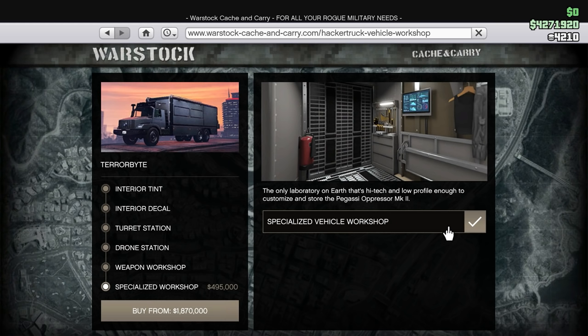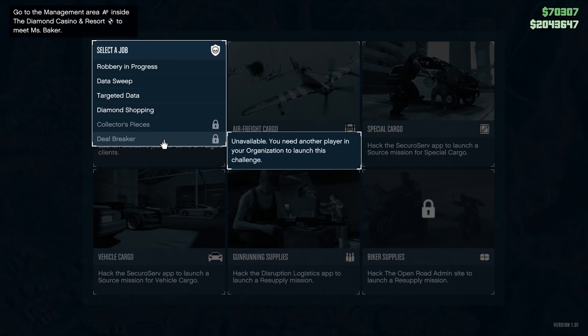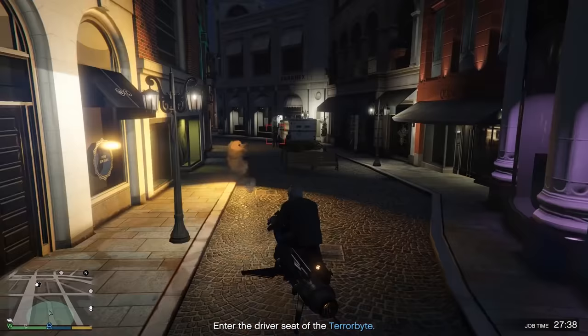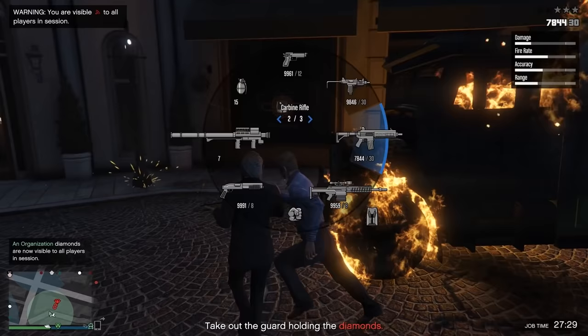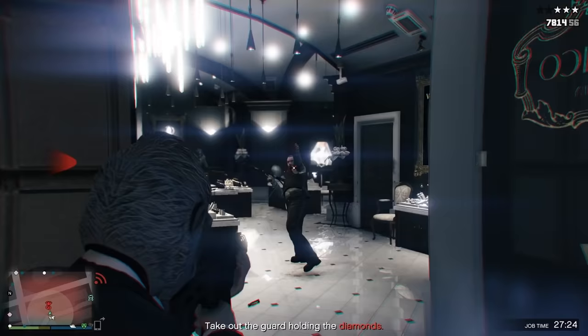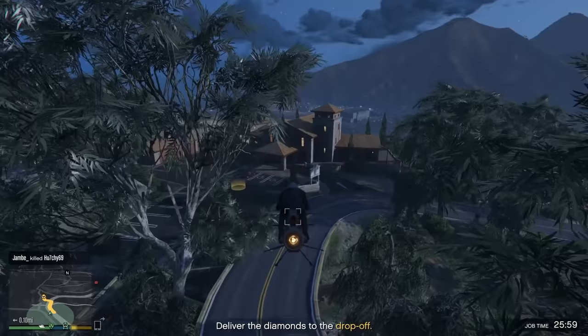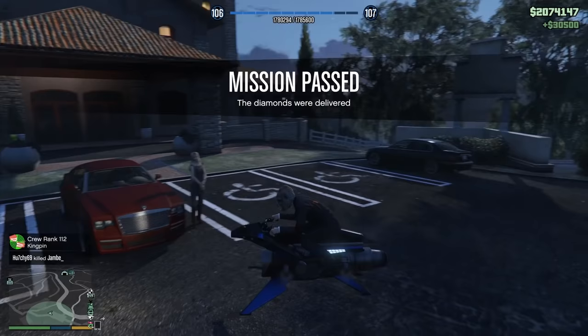Fourth on the list is the Terabyte, the MOC's main competitor. It's basically a big control center that can tank a lot of damage, but the key difference is that the Terabyte can make and save you a ton of money. You can start missions called Client Jobs from the control center, which pay around $30,000 for about a five-minute mission — insanely good. Complete five Client Jobs and you get a $1 million discount on the Oppressor Mark II, plus you can add a custom Oppressor workshop in the back to add missiles and fully customize it — all for under $1.4 million.